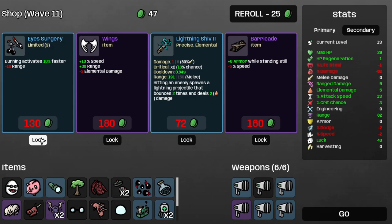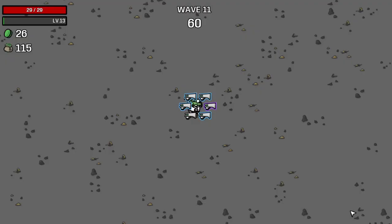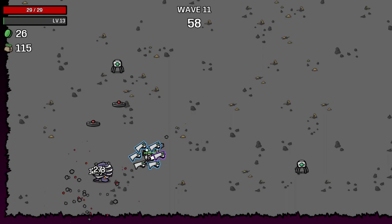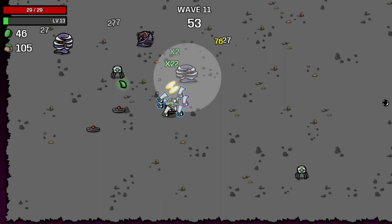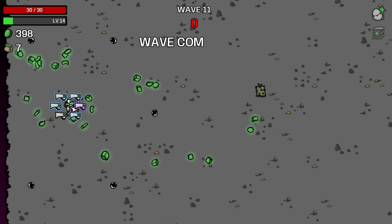Let's save the eye surgery for later, because burning activates 10% faster, so I think that might be a good thing for us. Nothing here, and now I'm broke on wave 2.11. I really should be saving more materials just for the pity. More damage is always a good thing — I think we might need to find some glass cannons in the shop. And that's wave 11 survived.